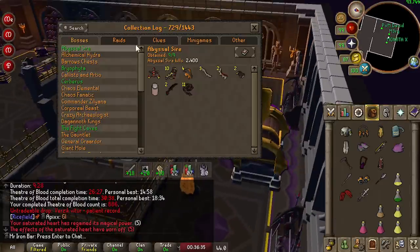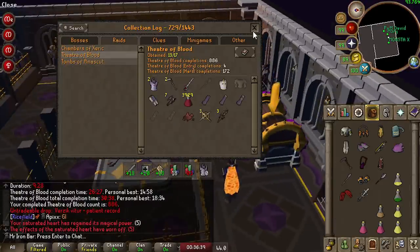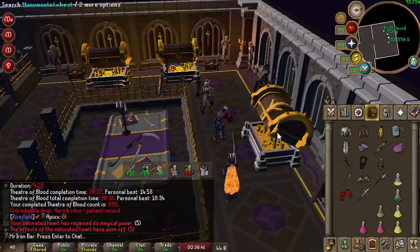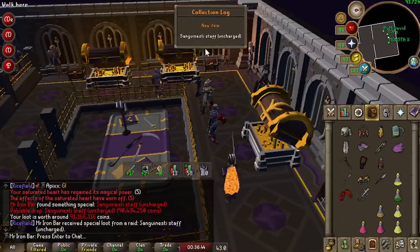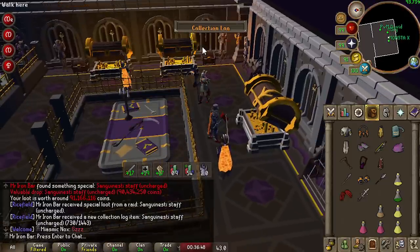I need that body. We need money. Oh — it's a slot, and it's a slot. Holy shit, we got the Sang Staff and a slot. Already? It's my second day back doing TOB.